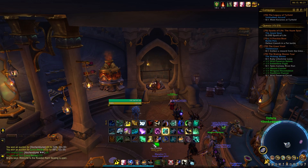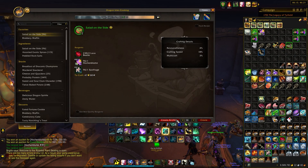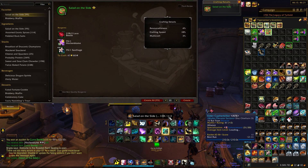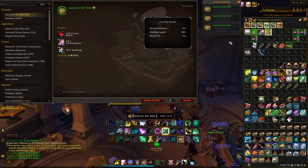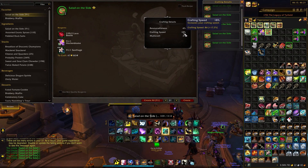If you're doing like a thousand crafts, you can sit at this permanent cooking fire AFK and you won't have to worry about your fire running out. We can open up cooking and craft our 96 — this will take about 3 minutes and 12 seconds. We're crafting two of each, and we have a low multi-craft and resourcefulness percentage, meaning we might get lucky and craft a few extra salads or save some materials.